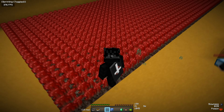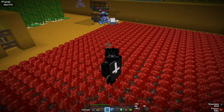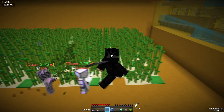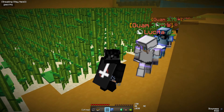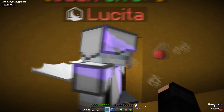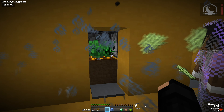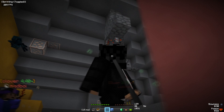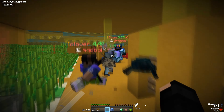Wait, is this nether wart? Give this a smell - oh, freshly grown! If you come over here, look at the sugar cane - give it a quick snort mate, freshest produce. What's this over here? Is this an auto carrot farm if you stand on it? It sure is. We are full of innovation. Come through here, look at these spider spawners mate!